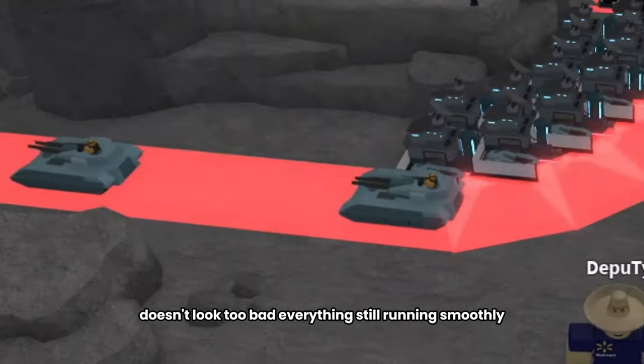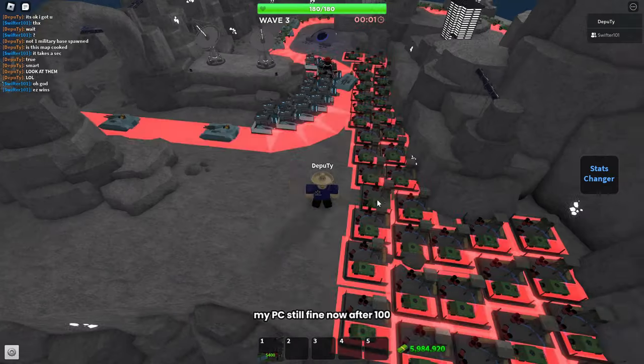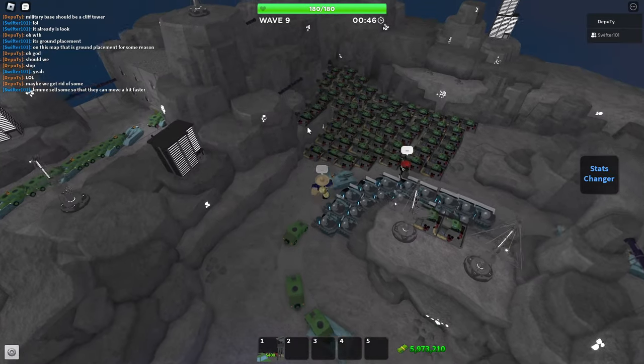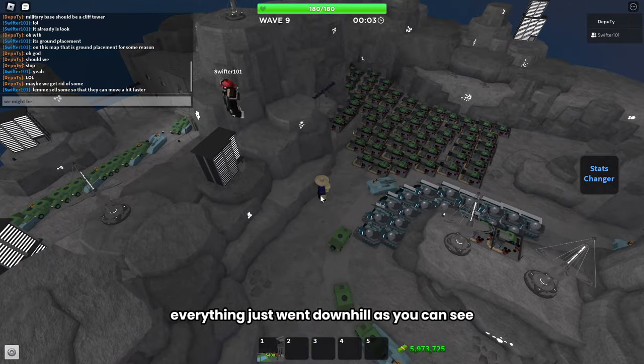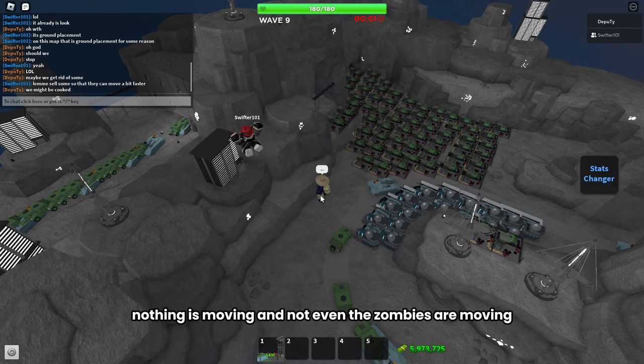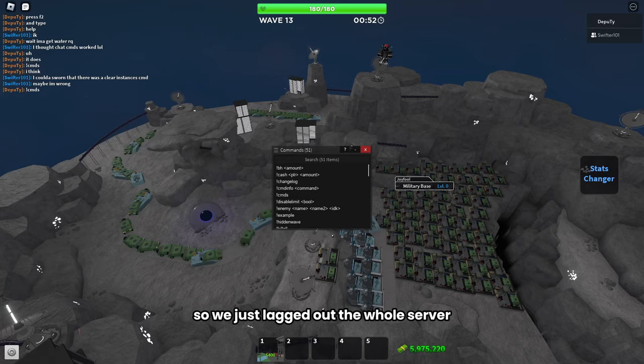I just got done placing my 50th tank and so far everything's still running smoothly — my PC's still fine. But after 100, everything just went downhill. As you can see, nothing is moving and not even the zombies are moving, so we just lagged out the whole server.